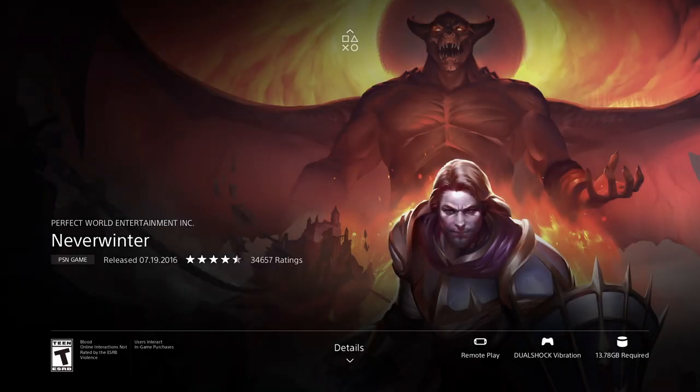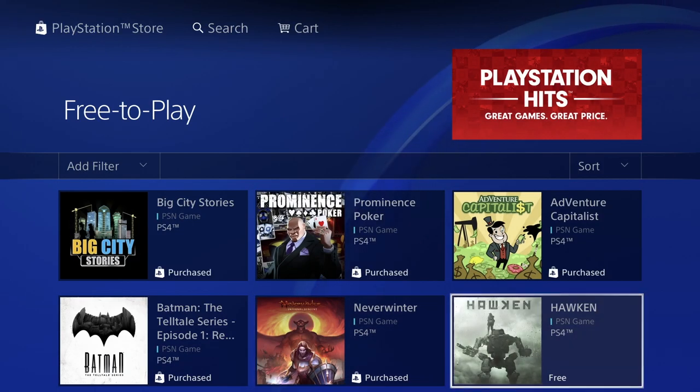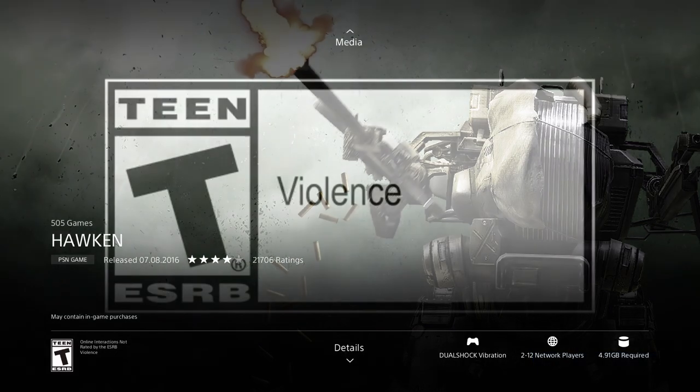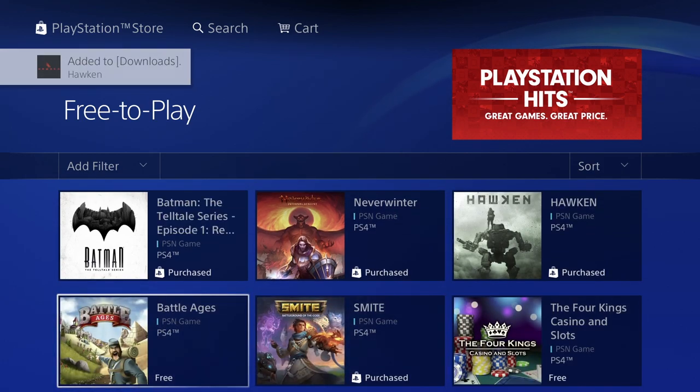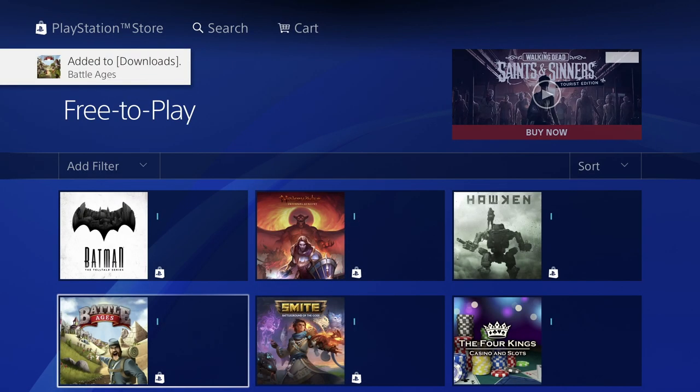This one shows as purchased, which means you may have already downloaded it or it may already be in your downloads. This next one is free, so let's click download — refreshing, we're good to go. We can press circle to get out of here. Battle Ages is free as well, at only 313 megabytes. Let's press download.